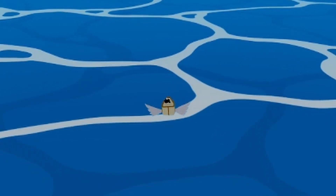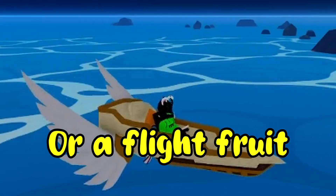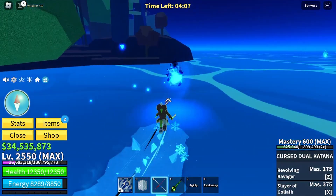You will need a fruit that lets you run on water, like Ice Buddha, Kitsune, or Magma — or a flight fruit, that works too. It's basically luck-based, so test your luck and see what you get.